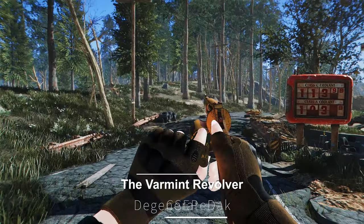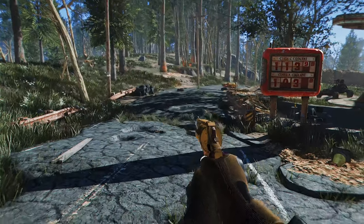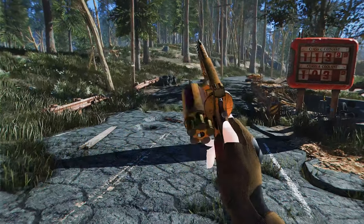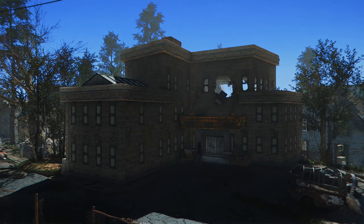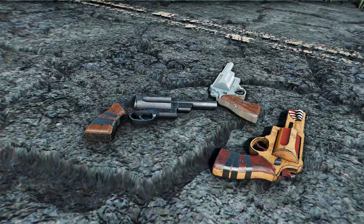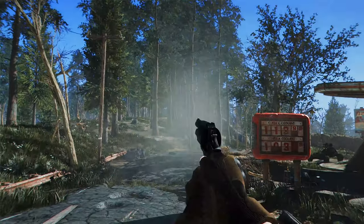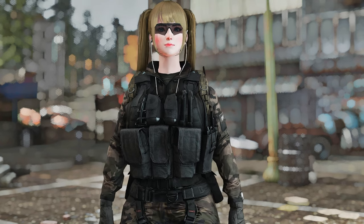Next up is the Varmint Revolver from the Commonwealth Weaponry Expansion series, which adds a shotgun-like revolver pistol. You can find this revolver on Raiders, Gunners, Minutemen, and in store inventories after reaching level 5. It can also be discovered near Abernathy Farm or in the University Point Administration Building restroom. The Varmint Revolver comes with custom models, HD 4K textures, and custom animations. While it has an adorable design, it might feel more like using a shotgun than a traditional revolver. It could be quite useful in close-quarters combat.